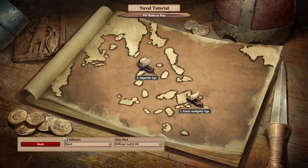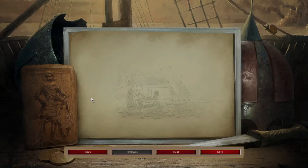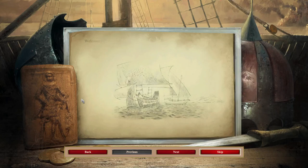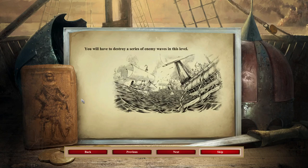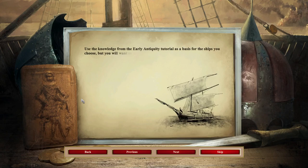Remember — every time you go to the next stage, you have to pick the Rome at War data mod. Don't forget to do that. Welcome to the second part of the Rome at War naval combat tutorial. In this mission, you will learn how to fight on water in the Imperial Age. You will have to destroy a series of enemy waves, using knowledge from the Early Antiquity tutorial as a basis, but pay attention to the hints and ship selection as well. Fair winds and smooth sailing.